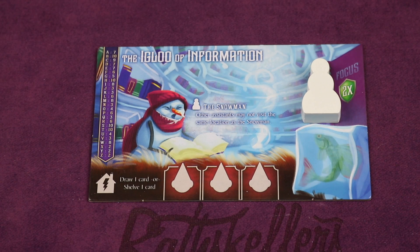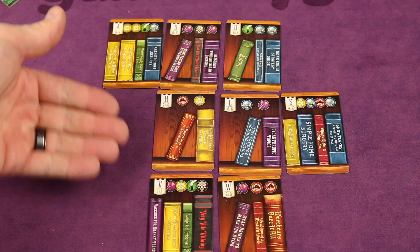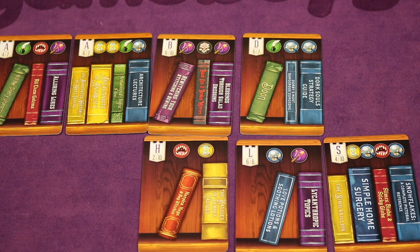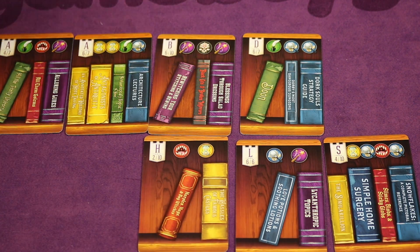For example, the snowman can freeze others out — where they go, nobody else can go. Over the game, you'll be scoring most of your points by creating your library and shelving books into no more than three rows, and they all have to be in order. Going from top to bottom, left to right, they must stay in order. Even if they're the same letter, there are numbers — so four of seven, six of seven are still in order. You can place them out of order, but you won't score for them at the end.